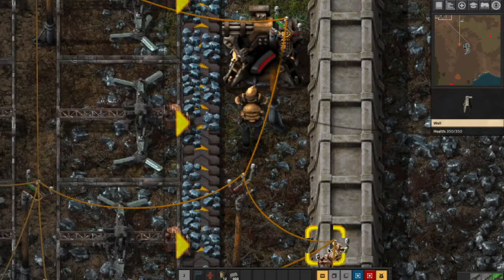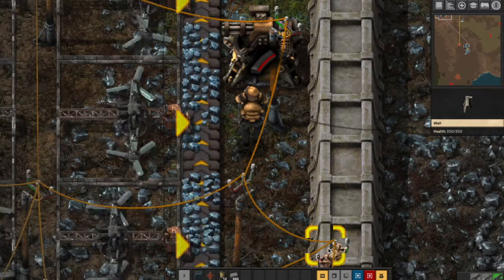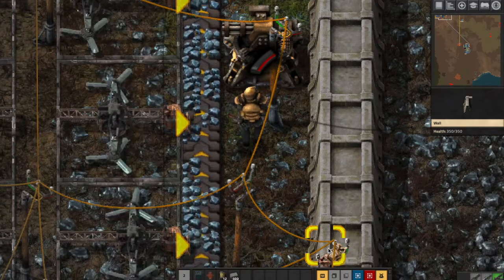It all starts here, in the iron mine. Iron ore is drilled up from the ground and placed on a conveyor belt to be sent for processing.